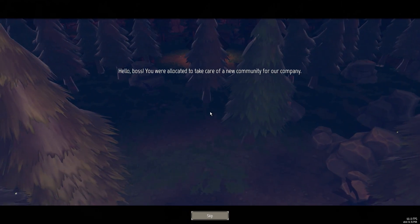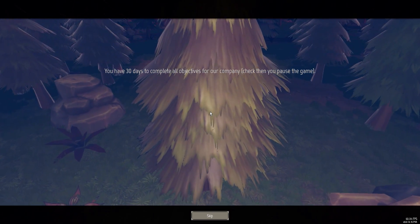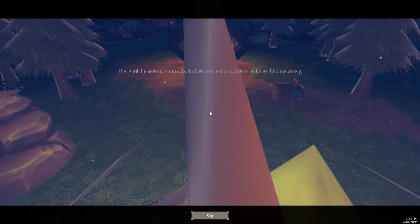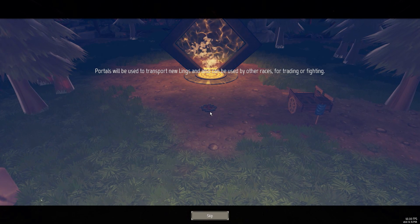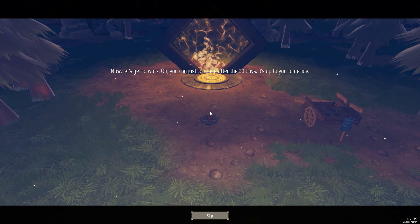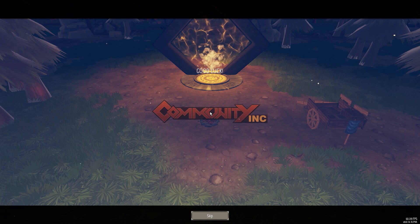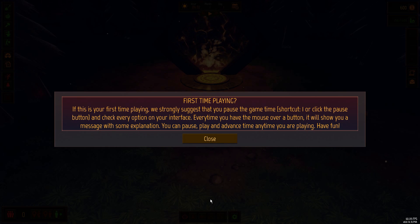Hello boss, you were allocated to take care of a new community for our company. You have 30 days to complete all objectives. Make your workers happy, or they can do bad things to the community. There will be several contracts from other creatures — choose wisely. That's what I mentioned about other races you'll be interacting with and setting up contracts. Portals will be used to transport new links and can also be used by other races for trading and fighting. You can continue after 30 days — it's up to you. I don't like games that rush me, so I'll aim for an open world approach and play as long as possible.